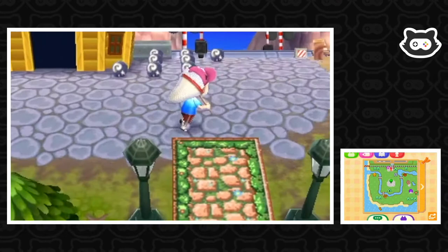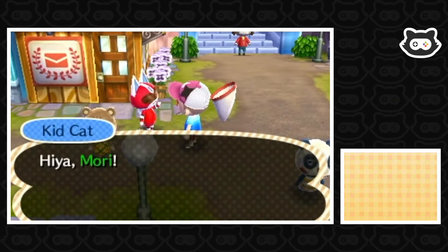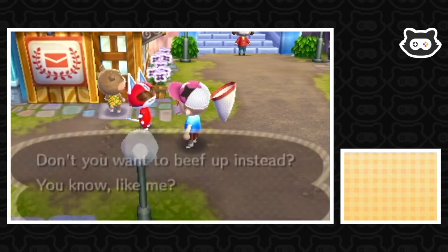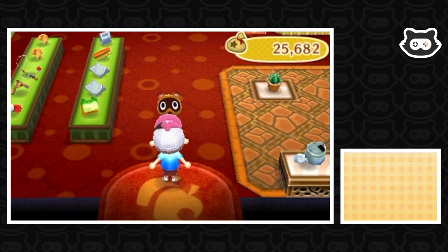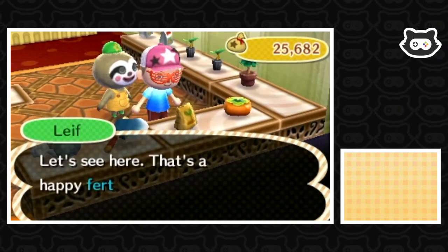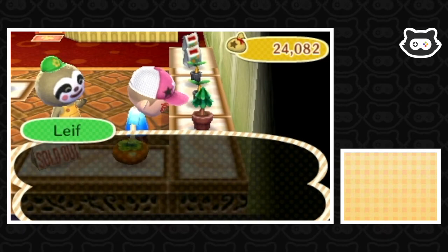How much money have we got? Not much, but it's worth checking out the furniture anyway. There are lots of people around — Kid Cat, always happy to see Kid Cat! While we're here we should probably buy the fertilizer because it proved worth it when one of our perfect peach trees died. We'll grab a tree for our forest as well.